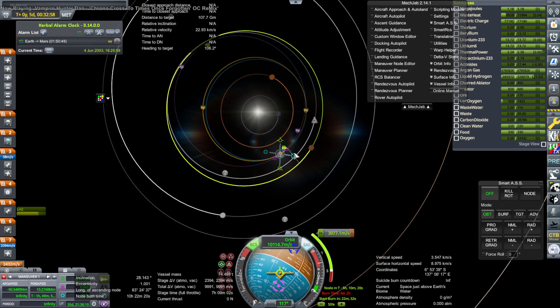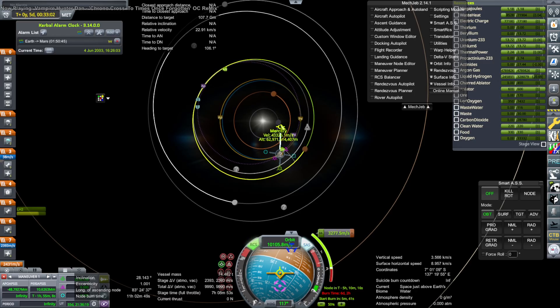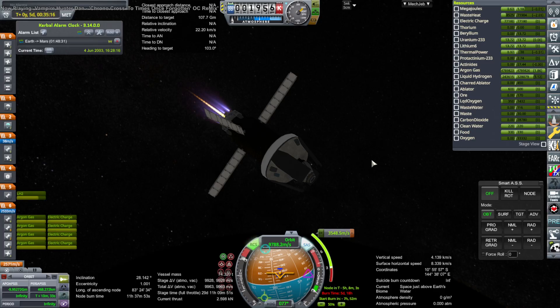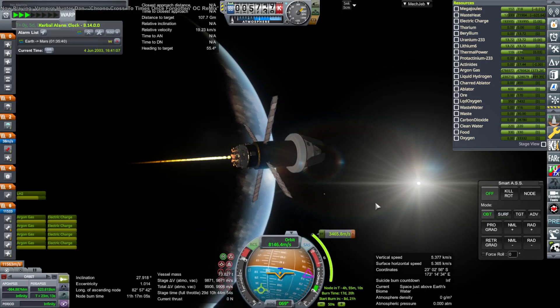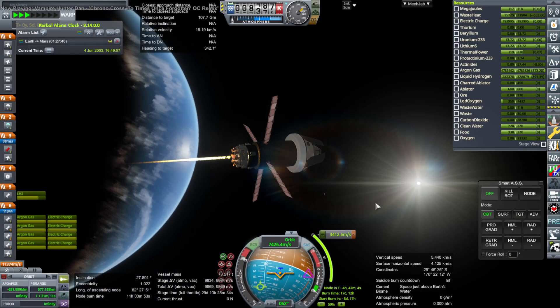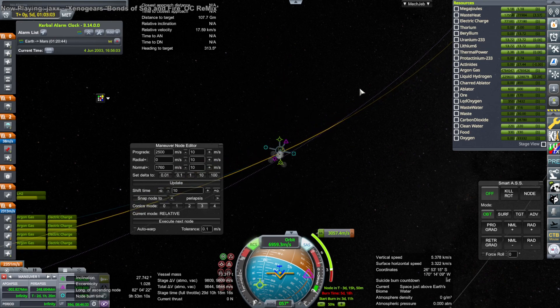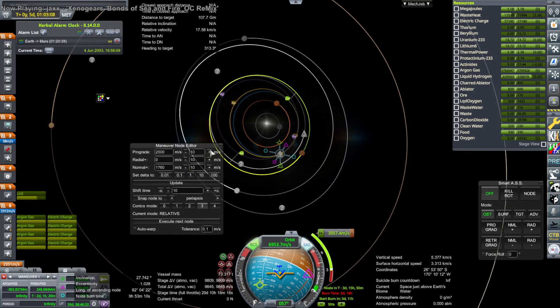The nuclear engine uses liquid hydrogen propellant and the VASIMIR uses argon gas. There is a hydrogen-fueled version of VASIMIR that would be more efficient but lower thrust, and since our stage time with the VASIMIR engines is currently 29 days, using liquid hydrogen there didn't seem wise for Mars. That would be fine for Jupiter, Saturn, Uranus, Neptune, etc., since those destinations are further out and burns don't need to happen as quickly.